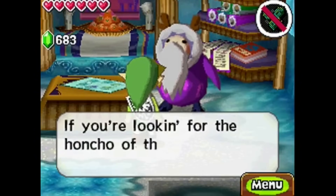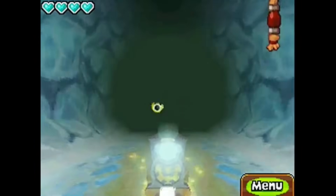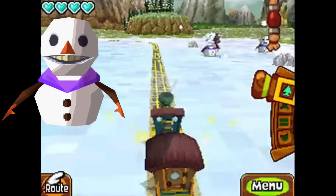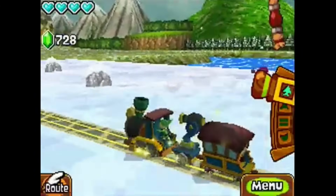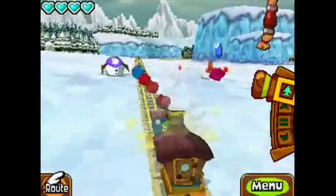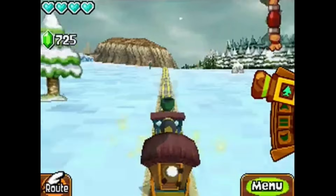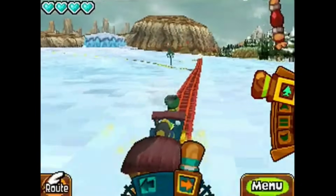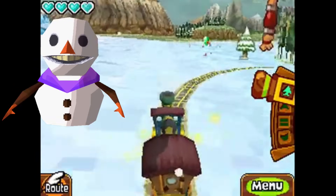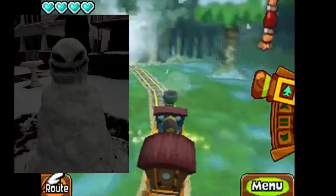The Legend of Zelda: Spirit Tracks is next, acting as a sequel to Phantom Hourglass. Spirit Tracks gets a lot of repeat enemies from Phantom Hourglass, but one additional enemy really stands out as the weirdest — Sir Frosty, a snowman that tries to attack Link's train in the snow realm by ripping off its own head and throwing it at you. It's able to regenerate its head, so the snowman seems okay with it. I find it strange and hilarious that Nintendo had it throw its entire head instead of just snowballs. Also, the Sir Frosty model has teeth, which implies that under that outer coat of snow, it has the bones and innards of a real-life creature — which is honestly even more weird and creepy the more you think about it.